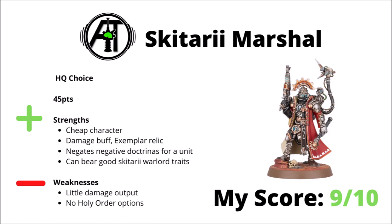Next we have the Skitarii Marshal, a 45 point HQ choice and the cheapest character for filling detachment slots if you need to, bringing a few really helpful buffs to the table for that very cheap investment. With just the investment of one extra relic, that Exemplar's Eternity, you can allow him to reroll all hit rolls of 1 and wound rolls of 1 for nearby core Skitarii units — which is just a crazy amount of shooting buffs for such a cheap points cost. Cancelling out the negative effect of a Doctrina Imperative on one unit per turn is really handy as well — say if you're in Bulwark and you just need that extra bit of movement on one unit, or if you're in Protector and you need to help out the melee of one of your dedicated combat units. He's also the main place where you can bear your good Skitarii warlord traits, which you can broadcast all over the board with data tethers — things like falling back and shooting, or putting a unit into light cover each turn, both could be really quite key on the right unit. He doesn't really do a fat lot in terms of actual damage output himself — he's much more of a leader character. Overall though, he's a crazily efficient little HQ choice — I'd rank him a 9 out of 10. If you're including some Skitarii core units, he's really likely to be included in a list.